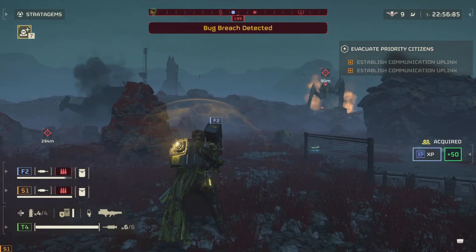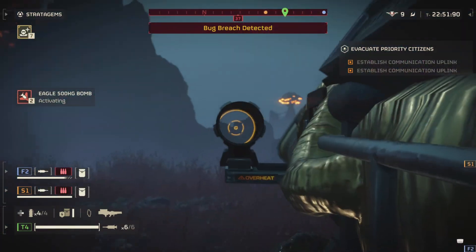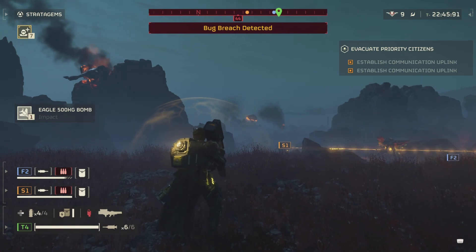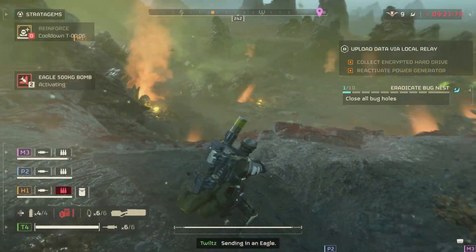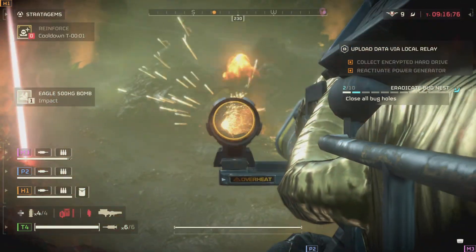Another neat little feature of the Quasar Cannon is its long distance — it basically has no bullet drop, so you can snipe shrieker towers like I'm doing right here. It takes two shots to kill them, but you're protected and it's great. Also, since it's an explosive weapon, you can plug bug holes really easily as long as you aim straight into them, and that also works on the automaton side.